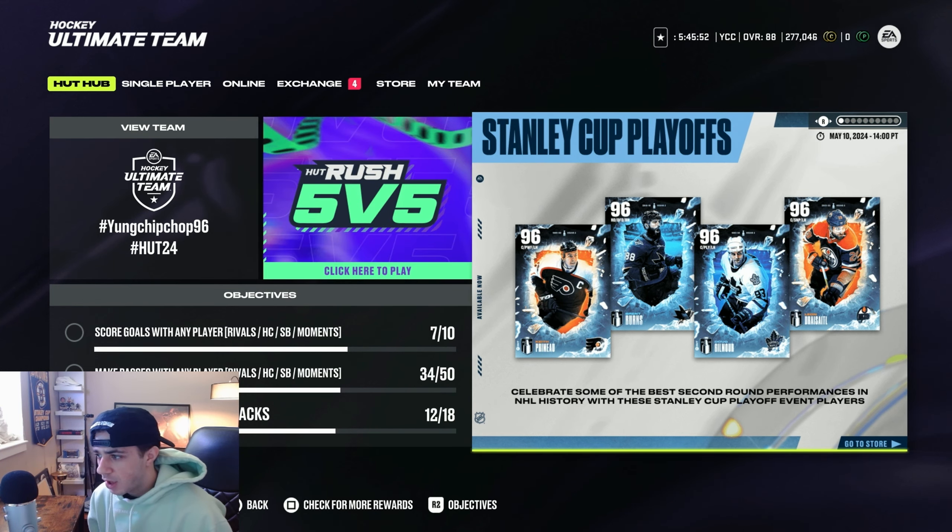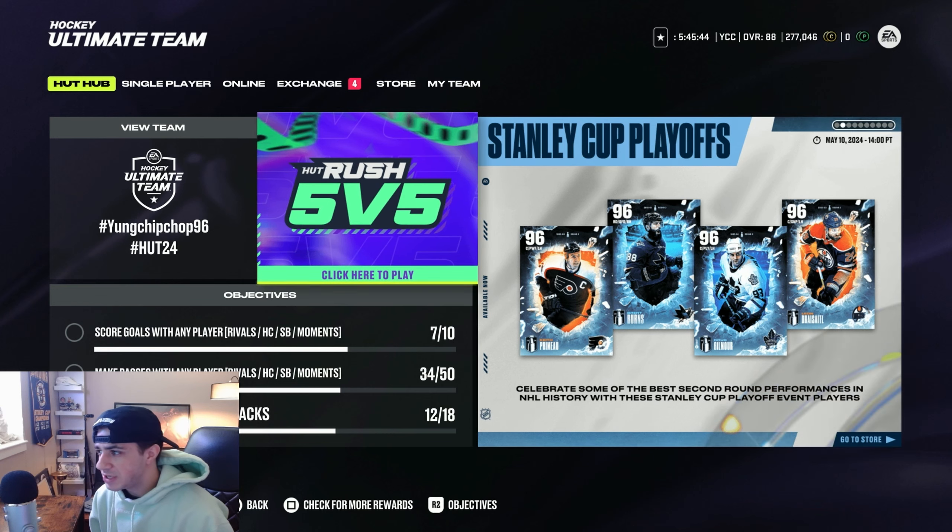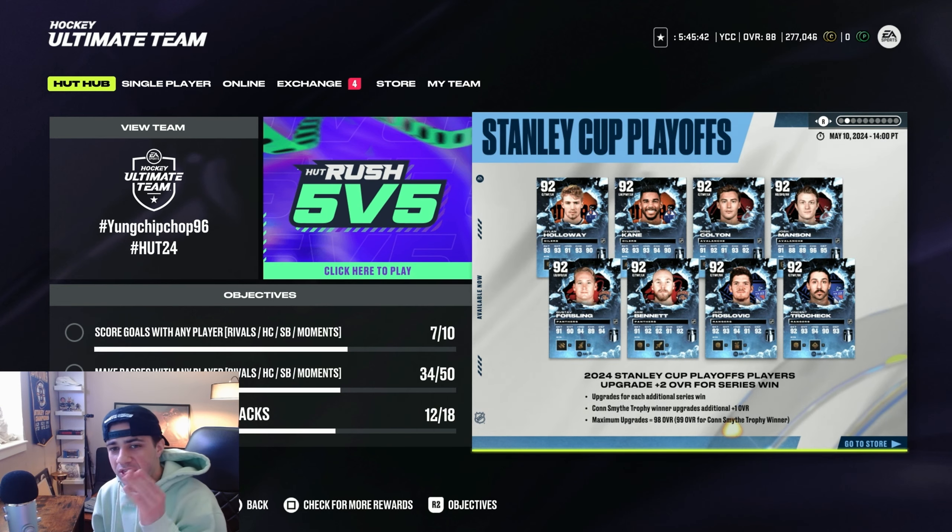We got Keith Primo, Brent Burns — very cool MSP card with the Sharks jersey — Doug Gilmore, and Leon Dreisaitl. All very cool art.